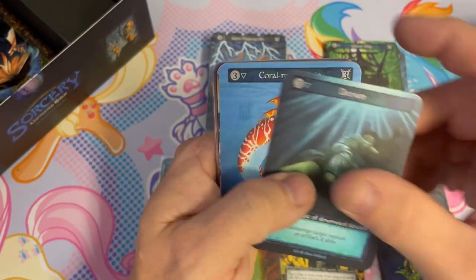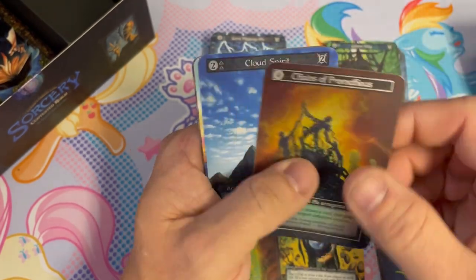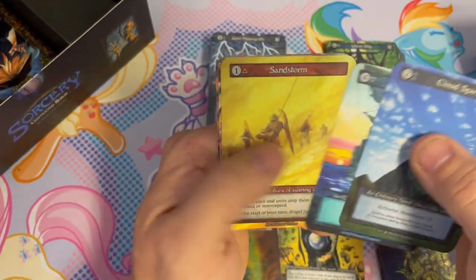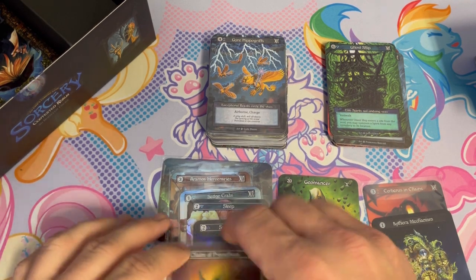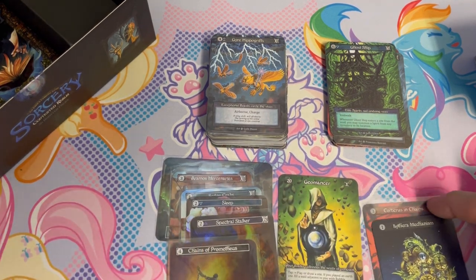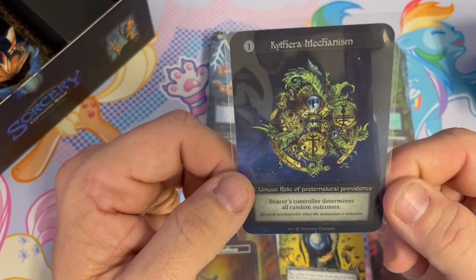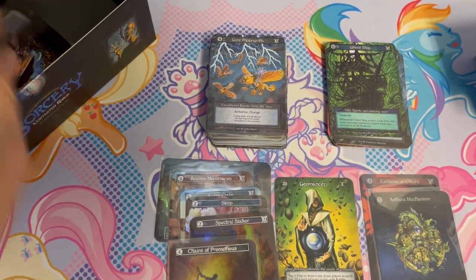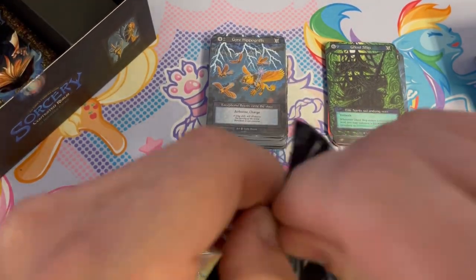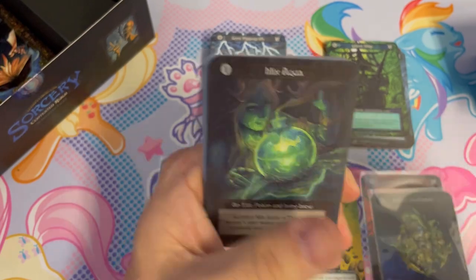We got a foil in here too — let's see if it's a banger. Chains of Prometheus! That's a good pack — foil and a unique. This unique relic says 'bearer's controller determines all random outcomes.' We have an avatar in this one — saw it on the back of the pack. Mix Aqua.